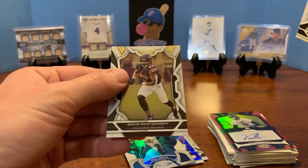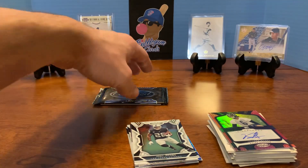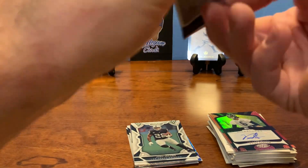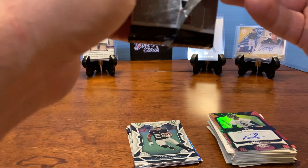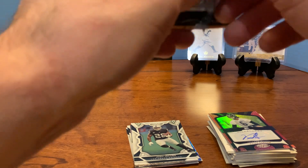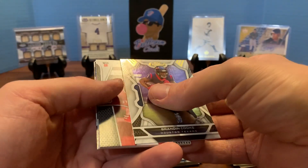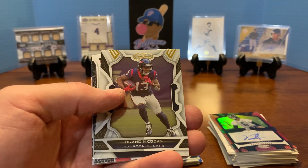Josh Jacobs and David Montgomery. All right, last pack - let's go for some last pack magic. We got one autograph, so if we can pull a patch out of here, I would feel like... Oh my God - no, that's not... it's going to be a filler. I saw Justin Fields on the back. I don't think that's a filler. Brandon Cooks.